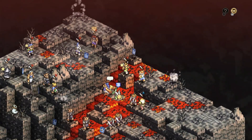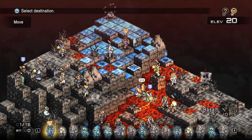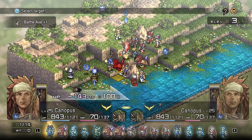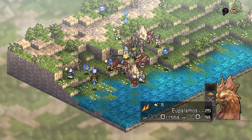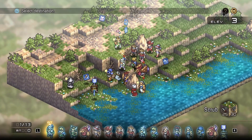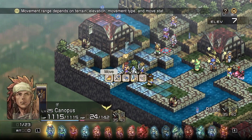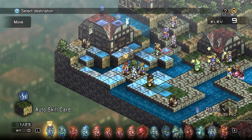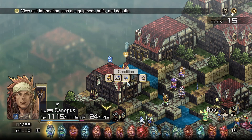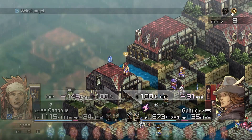Versatility is a strength in any unit, and speaking of versatile units, let's move on to the Vartan. If you haven't been using Canopus, who you should have recruited early on in Chapter 1, you've been missing out. Canopus is a Vartan, another versatile and powerful class when used effectively. Vartans are great for flying behind enemy lines and taking out their support units or even the enemy commander.